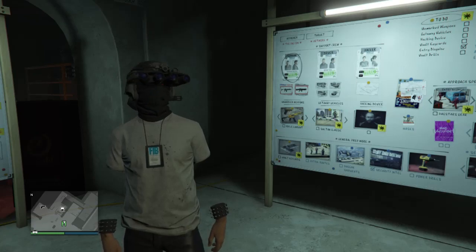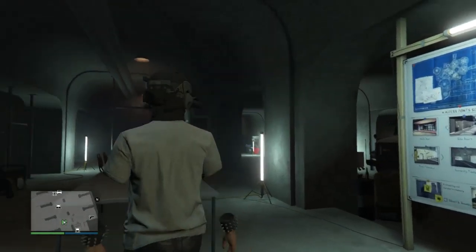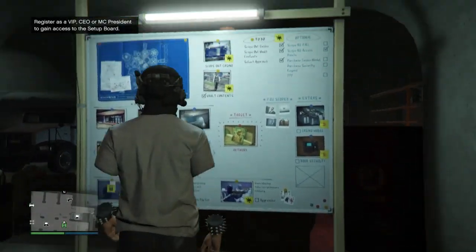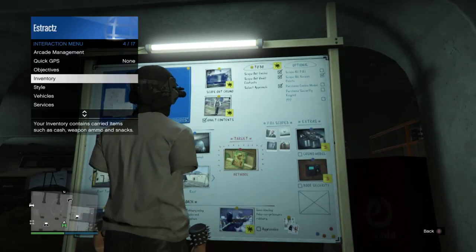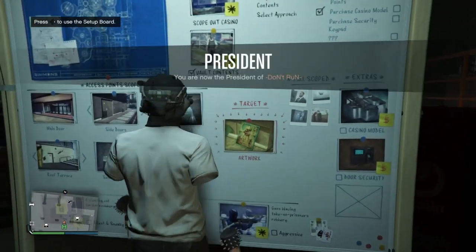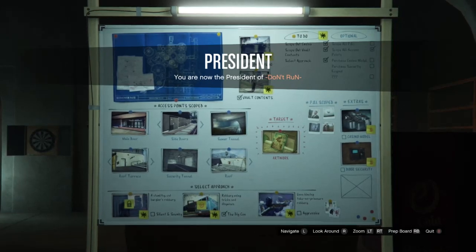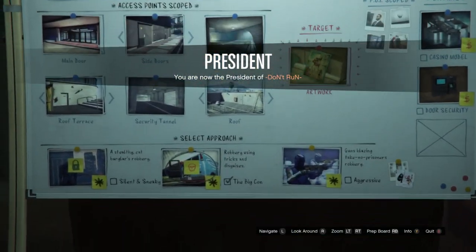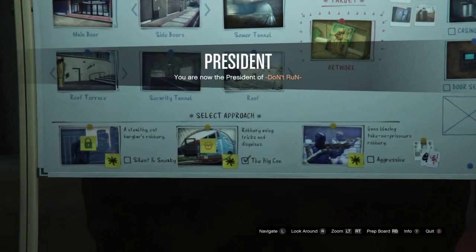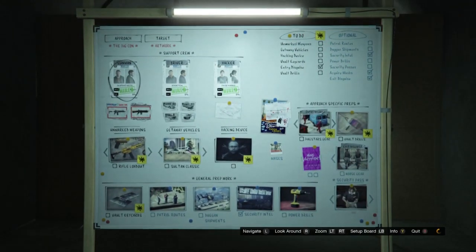For the third glitch, I'm going to show you how to get the FIB badge on any outfit. First you need to own an arcade. Go down to the basement, join a CEO or MC, then go up to the setup board. Complete the setup steps, then for your select approach choose the big con — the middle job with the Bug Star van. After you select that, go over to your prep board and select your support crew.